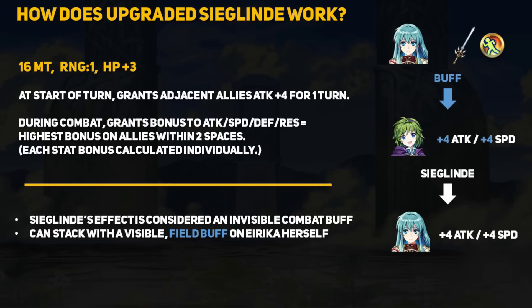One important thing to understand is that field buffs and combat buffs are different. Field buffs are those blue numbers on a unit's stats, and combat buffs are not visible but are taken into account during damage calculation. Combat buffs can stack with other combat buffs and can also stack on top of field buffs. Field buffs, however, do not stack with other field buffs — only the highest value will apply if multiple field buffs are in effect. Knowing that Siglin's effect is a combat buff is very important since it can freely stack with other buffs.